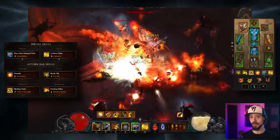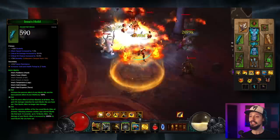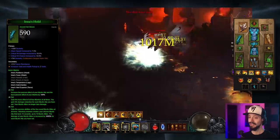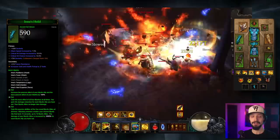Let's start with an overview of the Inna Set. The two-piece increases the passive effect of your Mystic Ally and the base passive effect of your Mantra by 100%. The four-piece gains the base effect of all four mantras at all times, plus 5% damage reduction for each Mystic Ally you have out, and your Mystic Allies no longer take damage. The six-piece lets you gain the passive abilities of all five runed Mystic Allies at all times; attacking enemies creates your chosen Mystic Ally lasting 15 seconds, up to 10 allies, and their damage is increased by 3,000% for each ally out — that's 30,000% extra damage at full stacks.